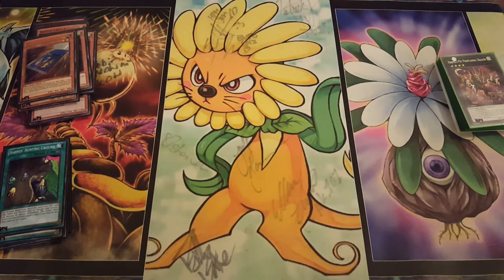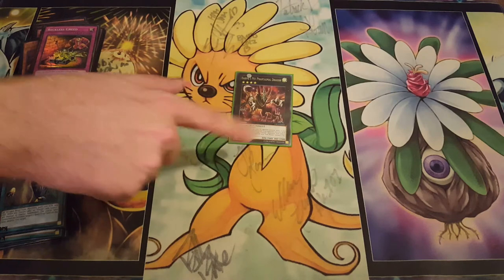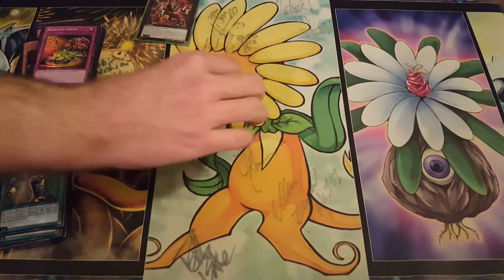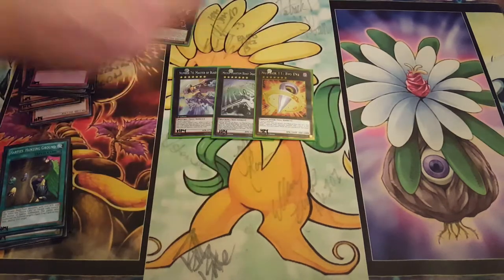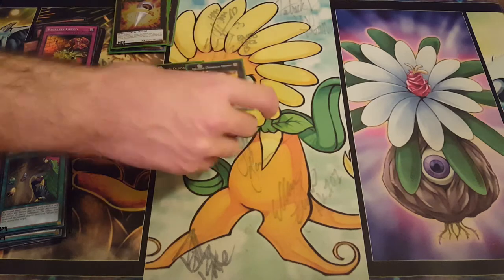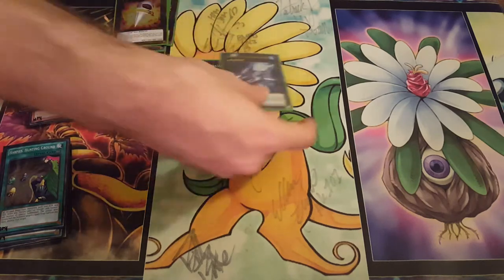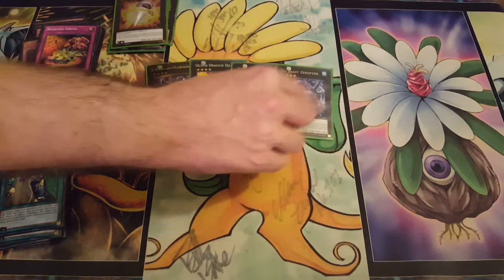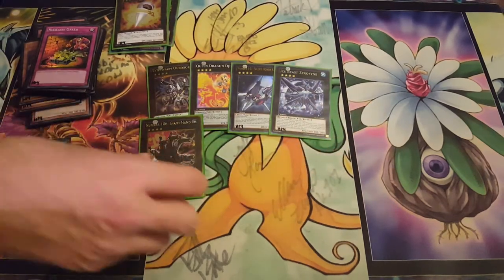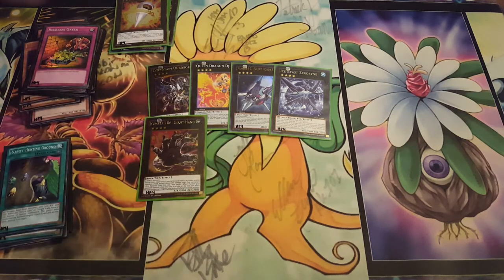Moving on to the extra deck — only one Phantasmal Dragon. You really don't need to resolve more than one of these for game. Rank 7s: Master of Blades, Draco Sack, and Big Eye. We have Ouroboros, Green Dragon Djinn to get back the Pet Dragon, 1 on 1, Zero Fine, Giant Hand. He didn't play Giant Hand at the time, but I figured what I'd cut. This is one of the decks that can make it so easy without Soul Charge, so of course we're playing it.